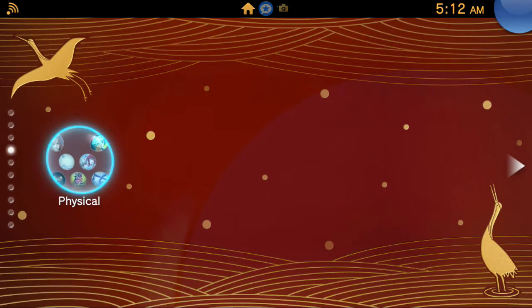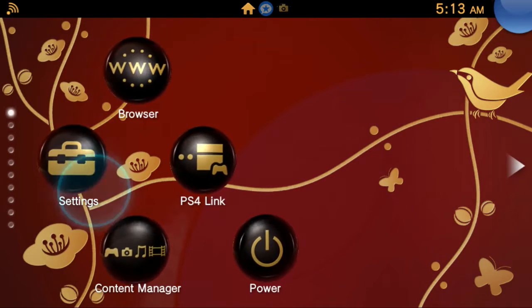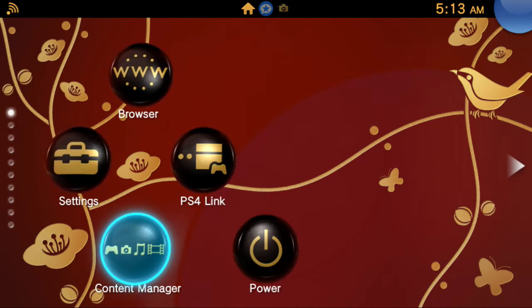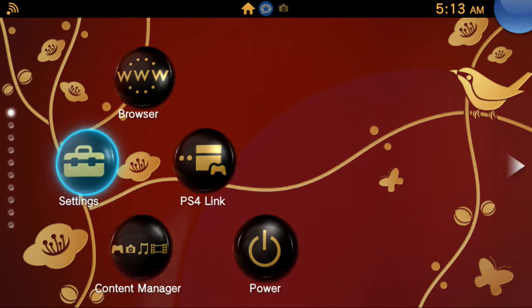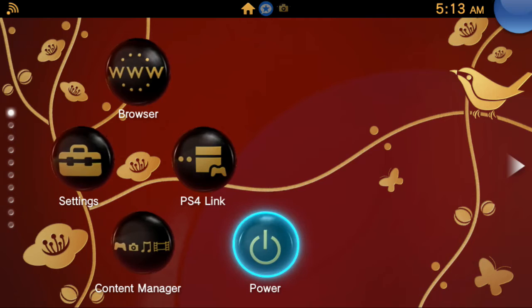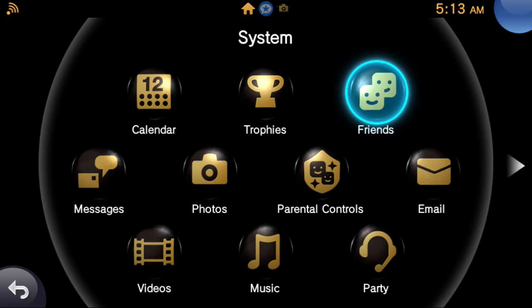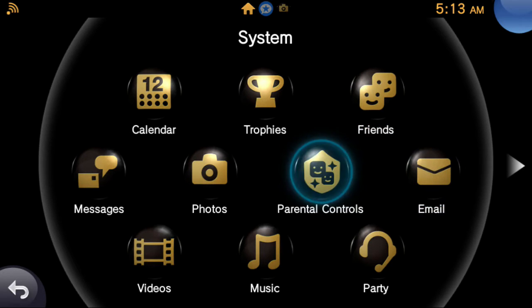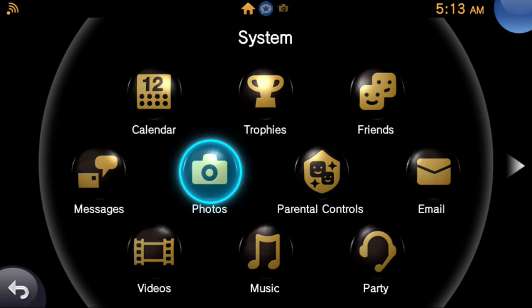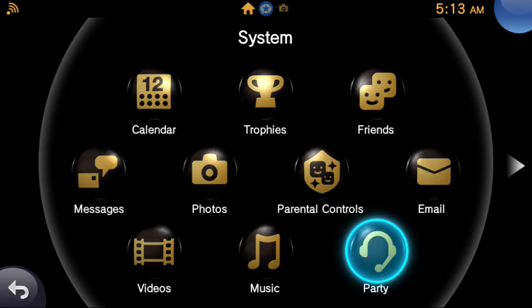Moving on, there's also the icons. There are skins for Content Manager, Settings, Browser, PS4 Link, and the PlayStation TV exclusive Power, as well as Calendar, Trophies, Friends, Email, Parental Controls, Photos, Messages, Videos, Music, and Party.